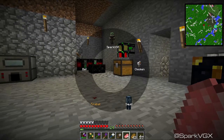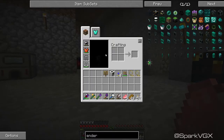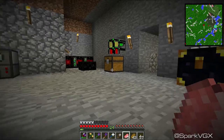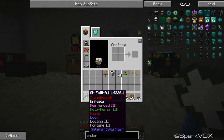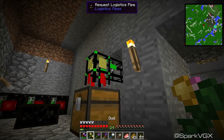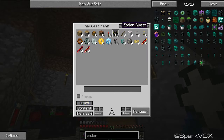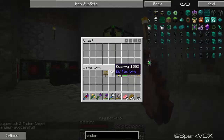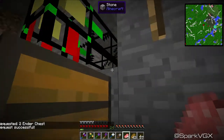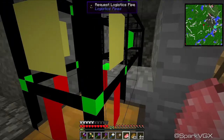I've just been to the nether. Because I've got 'old faithful' with looting three on it, I've gotten quite a few blaze rods — 49 blaze rods available. I've also put the nether chest in there as a recipe, so I can just request Ender chest times two. Request successful — Ender chest times two. That'll pop in here in a second.